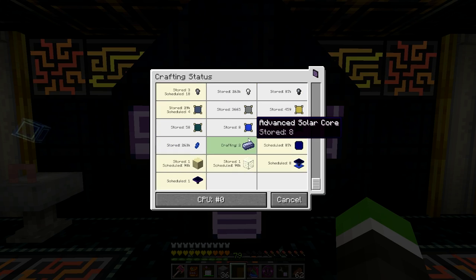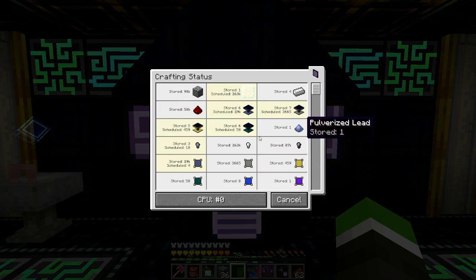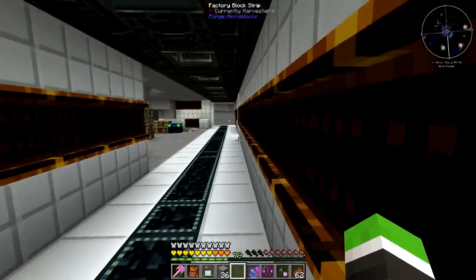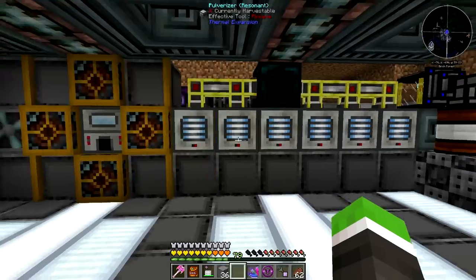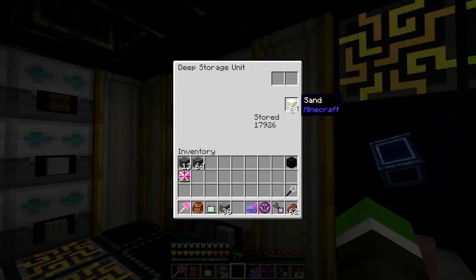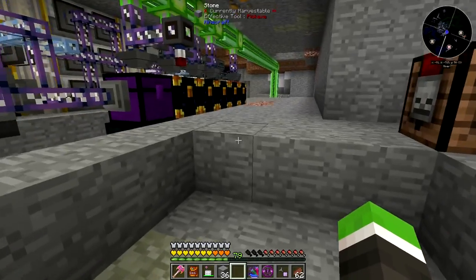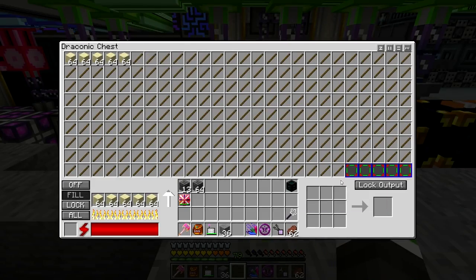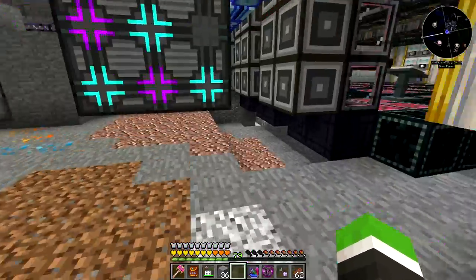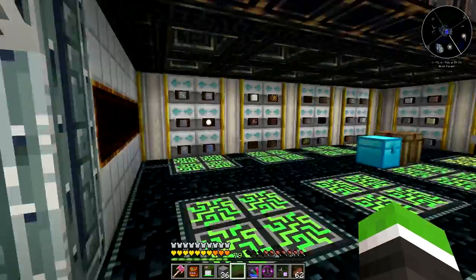It's taking a long time because I ran out of sand. You need glass, so I set up a lot of pulverizers to produce sand. You can see I'm producing and processing sand. The other thing I did is explore the Twilight Forest, and I will be doing another episode about how to explore it properly.